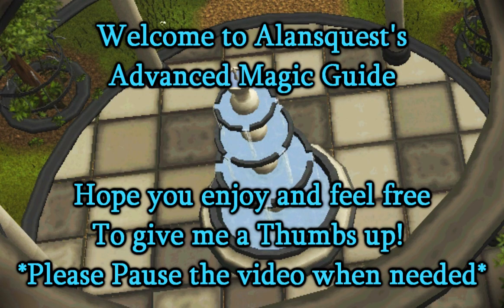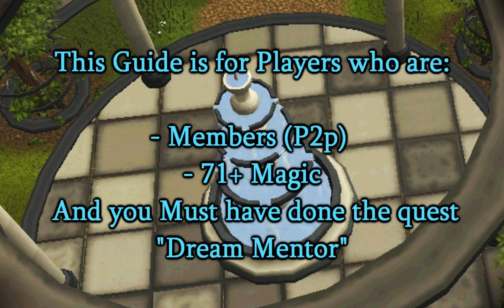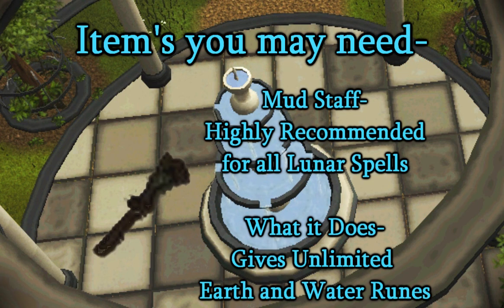What's up guys, it's Alan's Quest here and this is going to be a very brief advanced magic guide. Please pause the video when things come on screen to read them. You need to be a member, have 71 plus magic, and have done the Dream Mentor quest. If you can't do this stuff, check out my basic guide — the link is in the description.